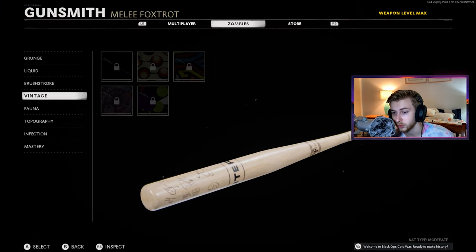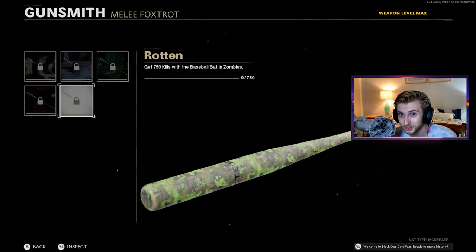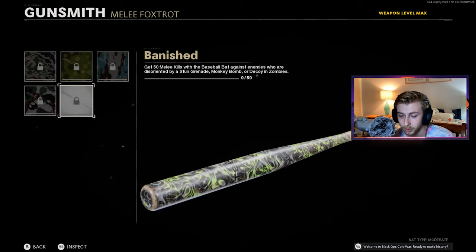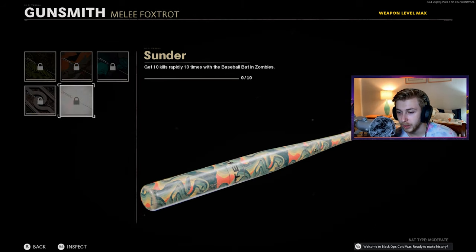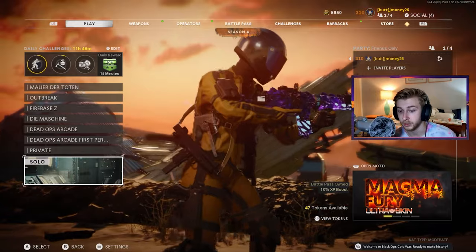We're going with the bat and I have absolutely zero camos, so we're going from nothing all the way to Dark Aether. Like in all the other melee weapon videos, I always forget some camo, so let me go through them: 750 kills, 50 kills while stunned or distracted by monkey bomb or decoy, 750 pack-a-punch kills, 15 kills while affected by frost blast, ring of fire, or aether shroud — I'll go with ring of fire first. Then 10 special or elite eliminations, 10 kills rapidly 10 times — we'll need shatter blast for that — and jackrabbit kills. Let's hop in.